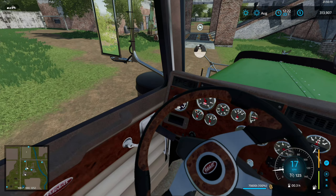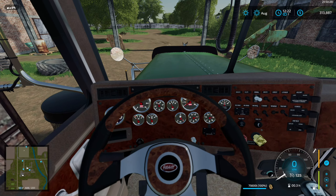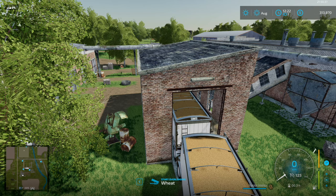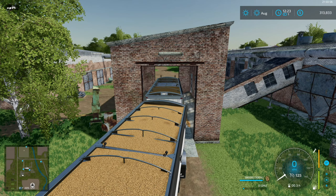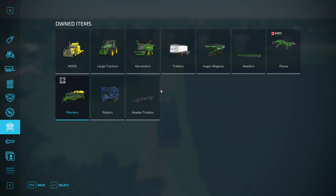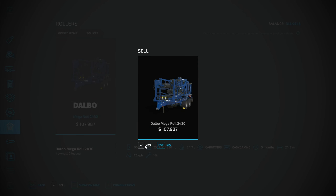Hopefully I'm not gonna crash into anything while trying to do this. Okay, didn't crash. Let's start unloading — it will take a while because we have to do this four times: two for the front trailer and two times for the second head trailer. And we are done with the roller — I'm just gonna sell it. I don't care if it does anything; in my opinion it does absolutely nothing. 107,987 dollars — bye bye.